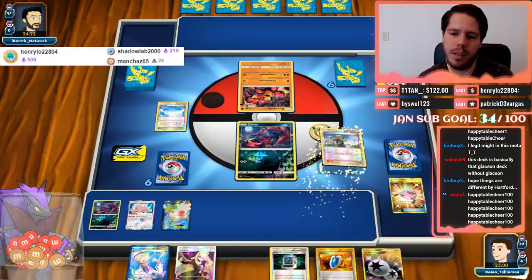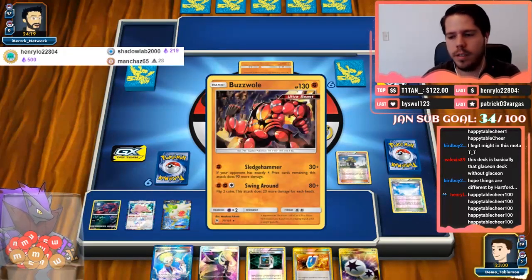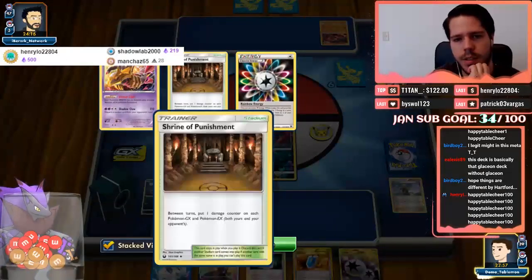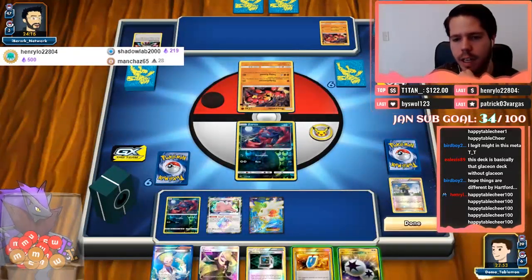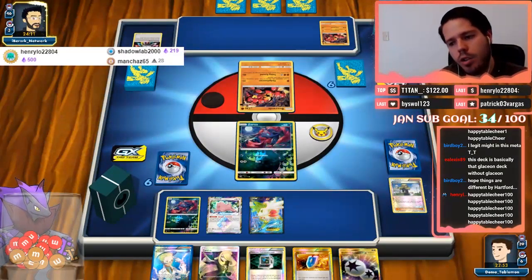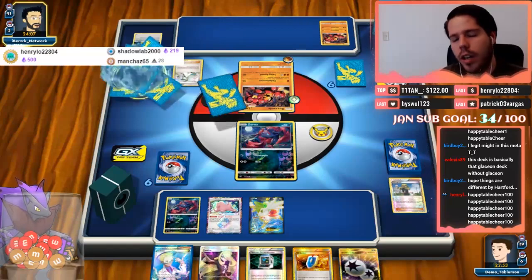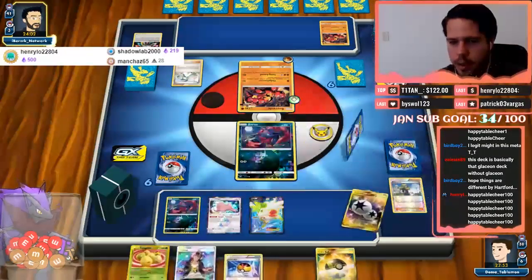I'm not completely sold it's the right play, but turn one Delinquent is still decent. At worst it gets rid of some resources — a Shrine, a Rainbow, and a Giratina. So this is Boss Garb Shrine — I hadn't even realized this is Boss Garb Shrine, not Drompa Garb as I thought. So the Delinquent didn't really do much against my opponent.